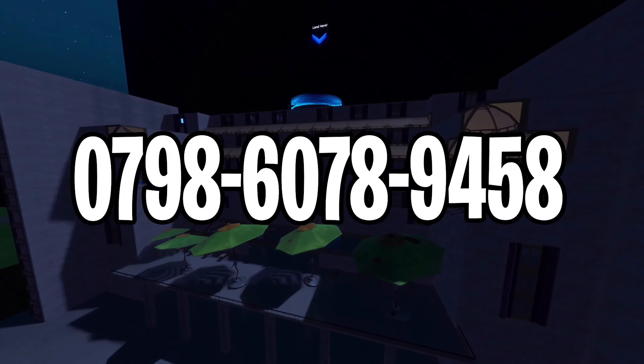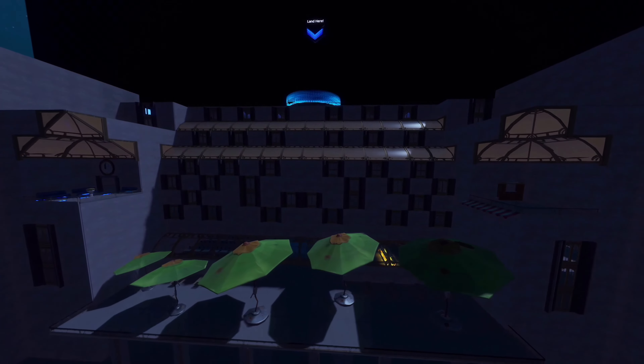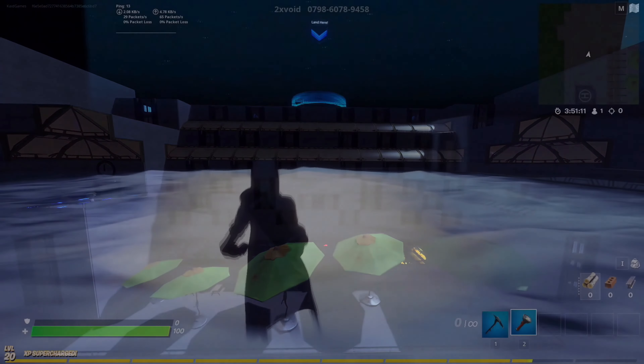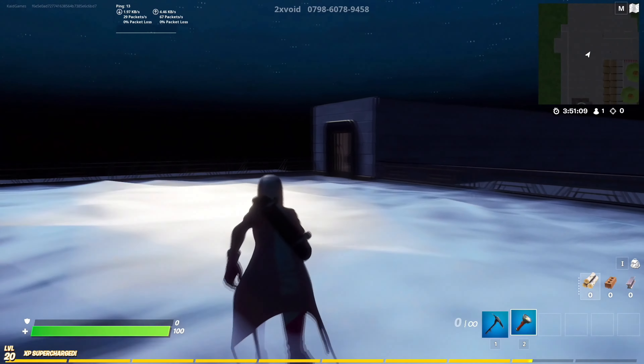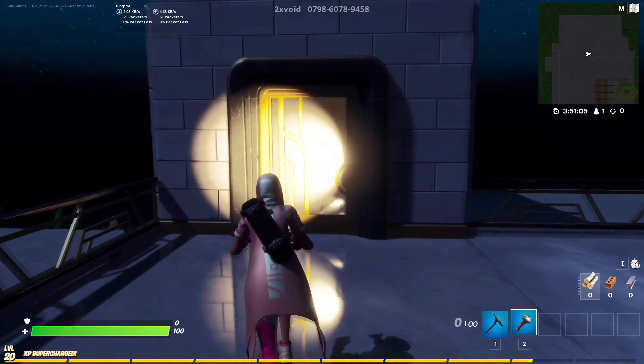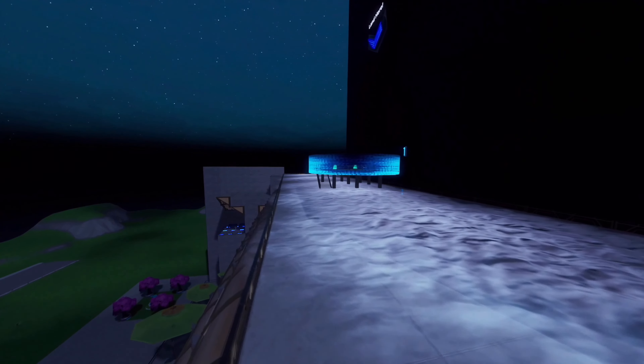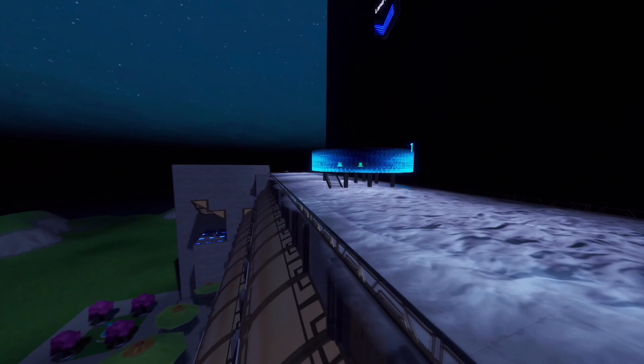The 17th map on the list is called the Possessed Hotel Escape Room Map. If you are looking for one of the hardest escape room maps with a horror design, then this is the map for you. First of all, you will have to jump from a helicopter to the hotel, then find a way into it, try to run and hide from the monsters controlling the whole building, and much more. If this sounds interesting to you, then here it is.